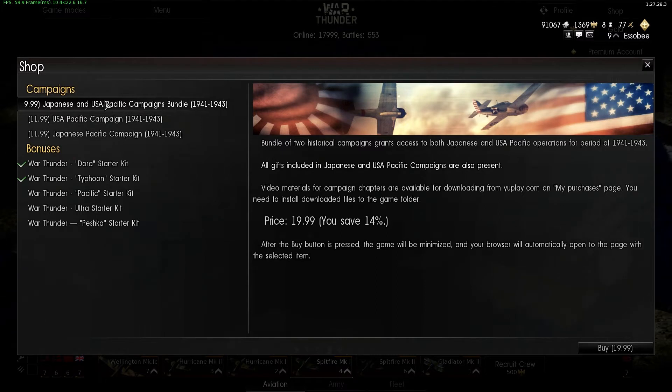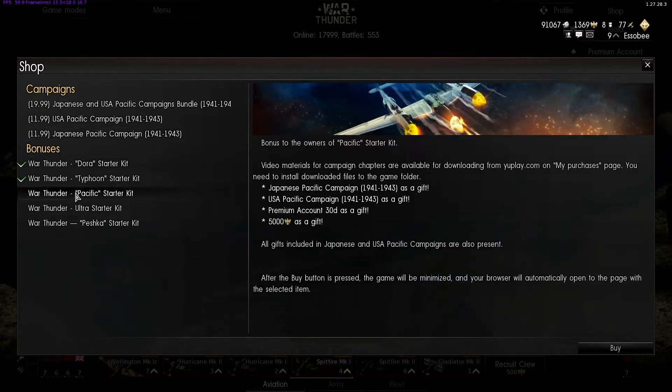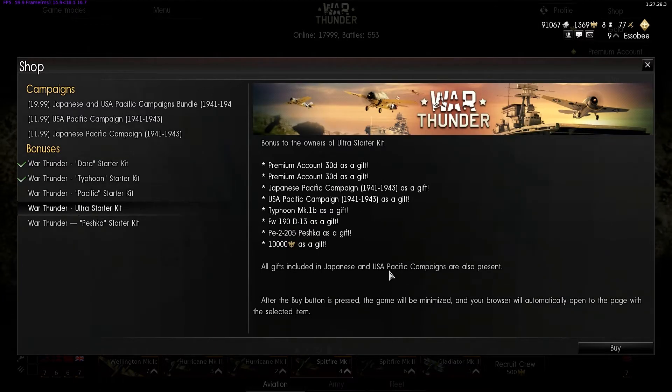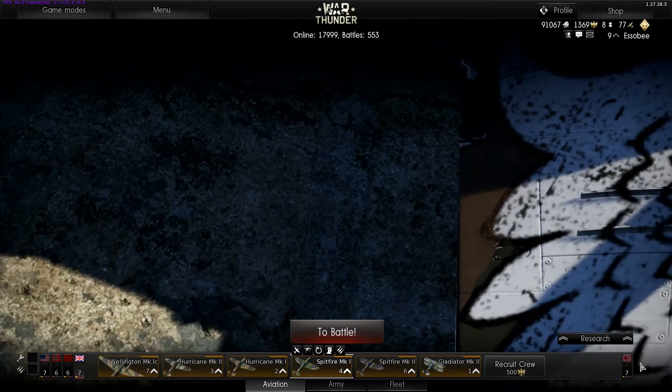Then you can go to the store — these are different packs they have, with different campaigns. There are also kits — the Pacific Kit is a $50 kit, the Ultra Starter Kit is a $70 or $80 kit, and the Pescara kit is a $20 kit. You can see all of that in game or through the website.